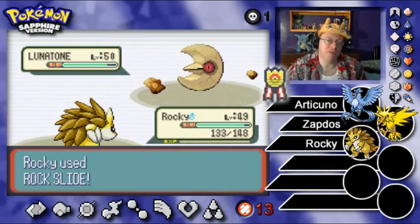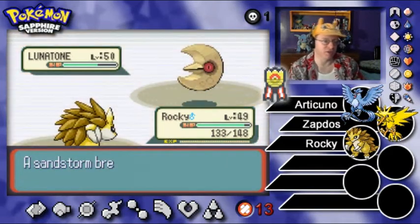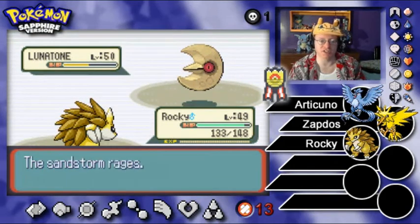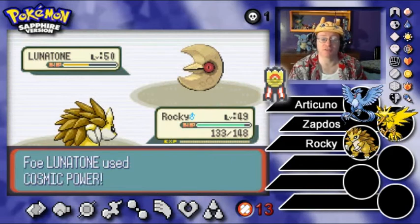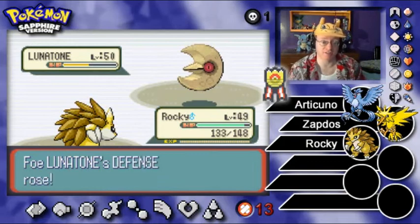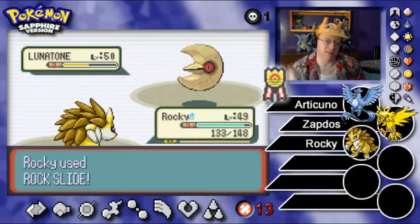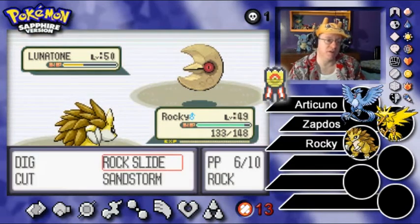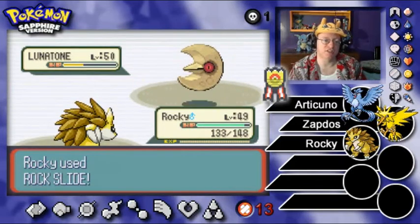I was quite happy with how well Mega Beedrill EX did in person. I usually feel I have better luck online than in real life, but maybe that's because I don't always have all the cards for the actual deck that I have online. Online it's so much easier to get the cards you need — you can trade with people all over the world. I've got to see if my deck for the first Sun and Moon TCG video has gotten the cards I need; I set up some trades last night.